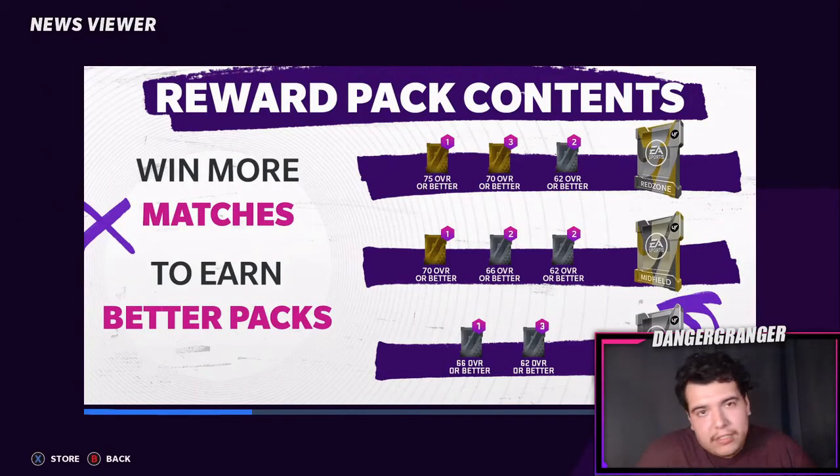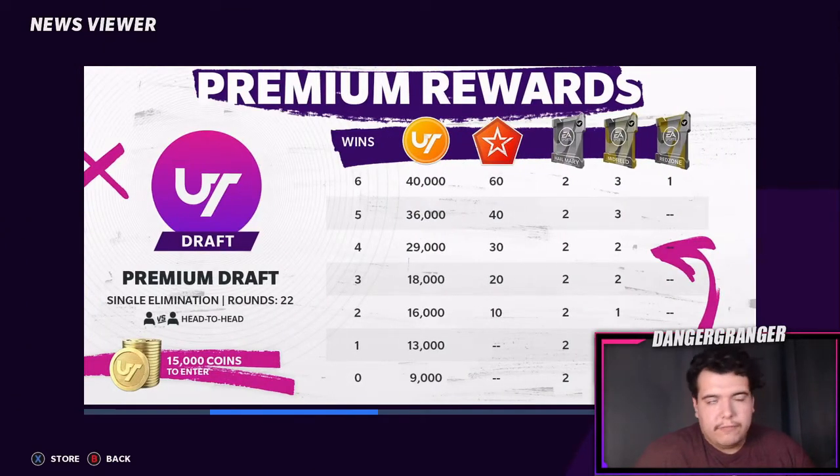It costs 15k to start, which you can get from a couple solo challenges. The nice thing is, worst case you lose your first game — you get 9k back, so you're only down 6k. You also get two Hail Mary packs and sometimes you can pull golds to sell, so you'll get most of your coins back. Win one game and you're getting 13k back plus two Hail Mary packs, and you can make about 2,000 off those packs.